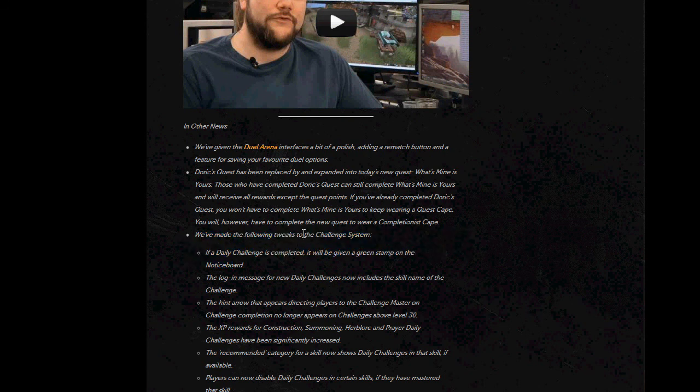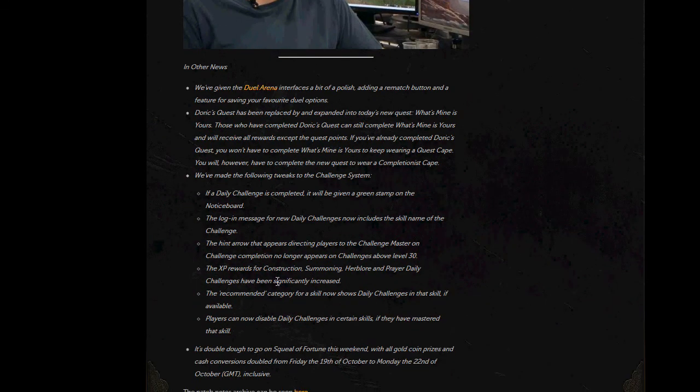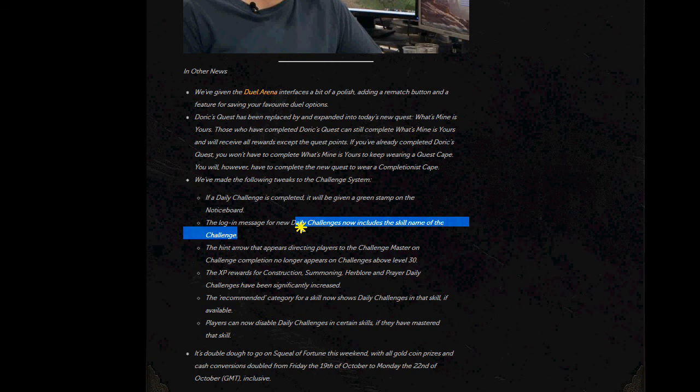The following tweaks have been made to the challenge system. If a challenge is completed it will be given a green stamp on the notice board. The login message for a new daily challenge will now include the skill name of a challenge so you'll know what skill the challenge is actually for. The hint arrow that appears directing players to the challenge master on challenge completion no longer appears on challenges above level 30. The XP rewards for construction, summoning, herblore and prayer dailies have been significantly increased. Herblore and prayer gave shocking amounts of experience before — I was getting about 5k experience, it was kind of bad, but now they've been increased which is good.